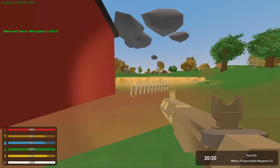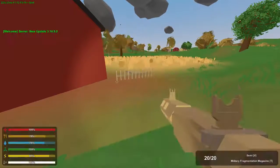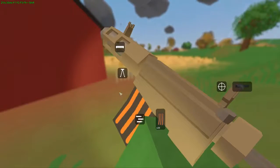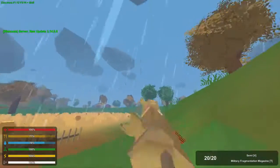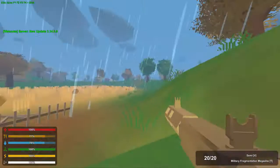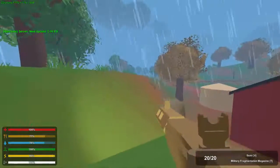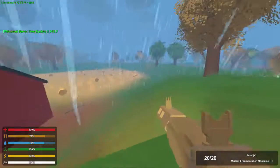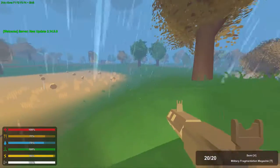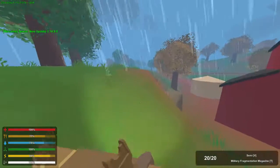Here in a second we'll start to see the storm. Another cool thing that was added — also, the fragmentation magazines look like this, pretty cool, you can definitely tell when somebody's using it. And here's the storm we were talking about — it actually decreases visibility a bit, makes it a little more foggy and darker out.